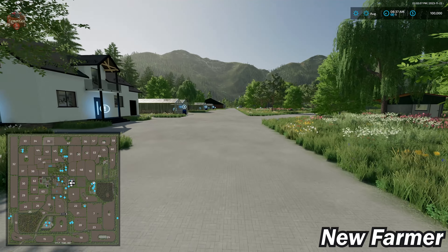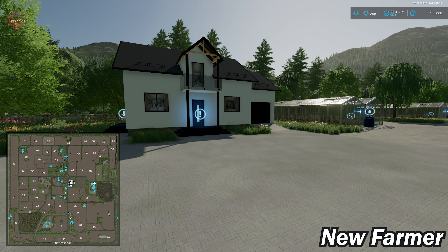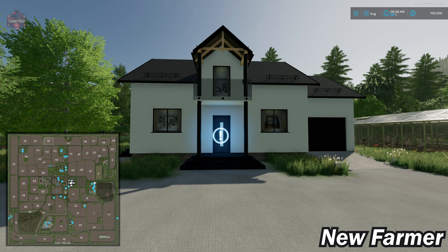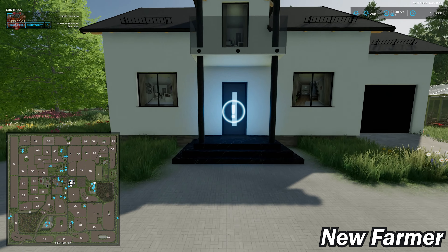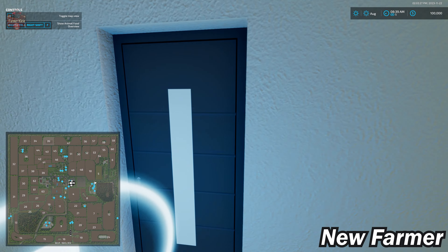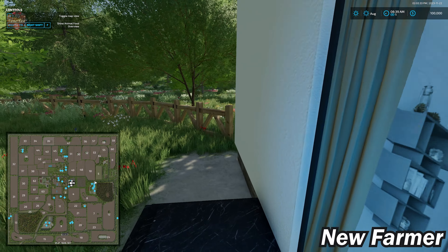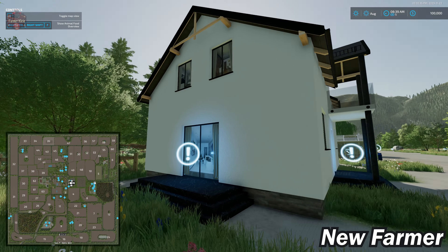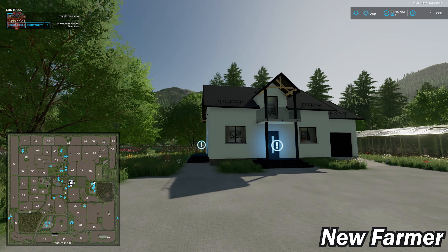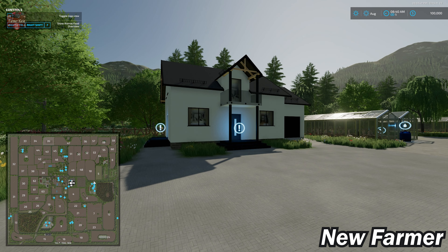What's interesting about the main starting farm is that while we have a farmhouse pre-placed here, we cannot sell it and the triggers are not functional. We have the trigger icons - typically one would be a sleep trigger and the other a wardrobe trigger - but they are completely non-functional. The lack of functioning triggers and inability to sell the farmhouse appear to be tied together. Hopefully this map will see a quick update to correct these issues.